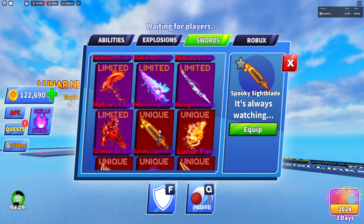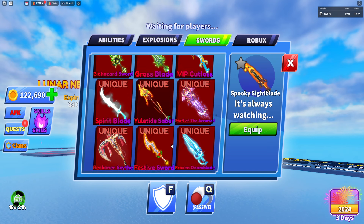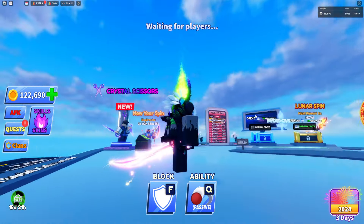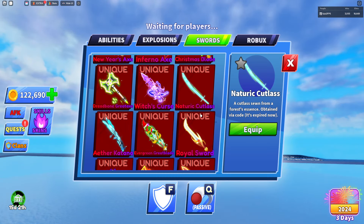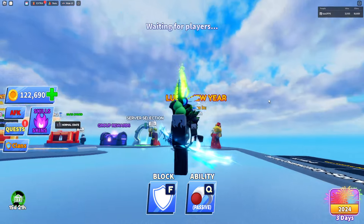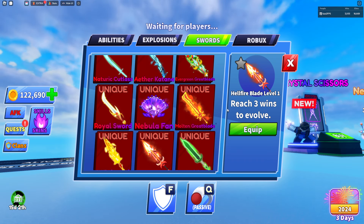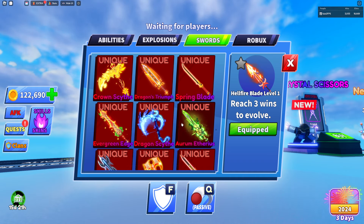Now we're getting into the unique ones — some really cool rare items. Some of these I've never really tried out because we just collect them and don't use them much. The katana of hearts is probably one of the cooler ones. All the limited time valentines ones were really cool. This one was also given via code, so if you have it you're pretty OG. We also have hellfire, which is one where you had to get wins to upgrade it.